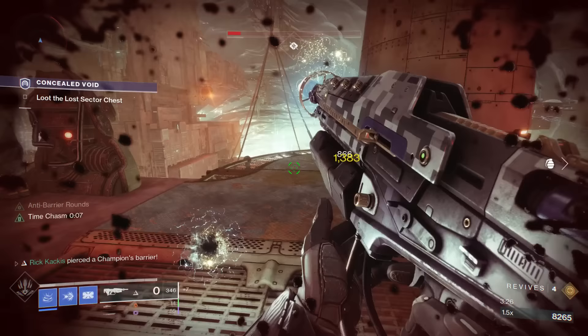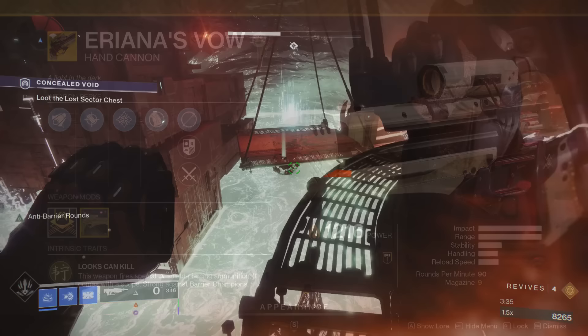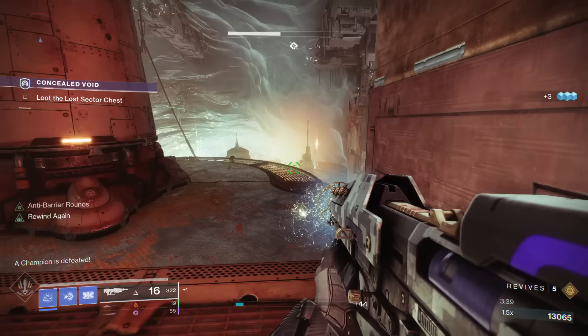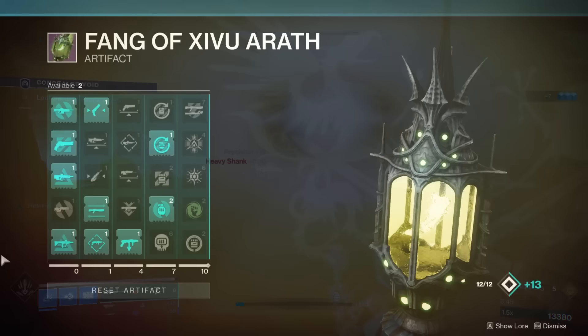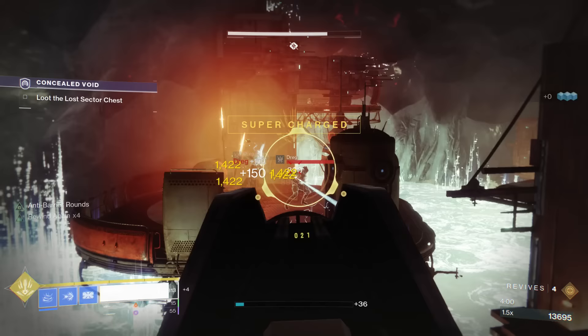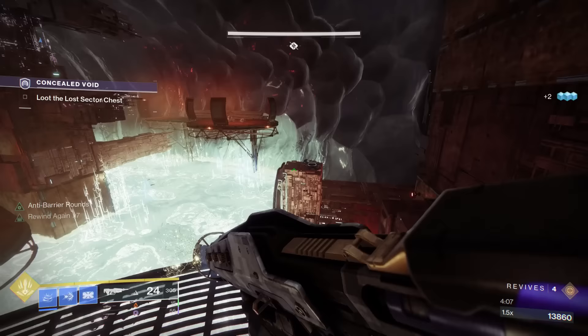The one other option for dealing with Barrier Champions is going to be the Ariana's Vow Exotic Special Hand Cannon. It's kind of a way to sneak a special weapon into an activity like this when you should be using a primary. Moving on from there, we also have to deal with Overload Champions. We do have Overload Auto Rifle rounds and Overload Scout Rifle rounds; however, I would recommend against both of these, because later on in your artifact you're actually going to unlock two extremely important mods that let you deal with Overload Champions in a very different way than just shooting them.